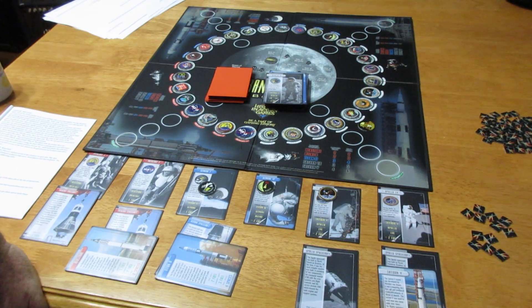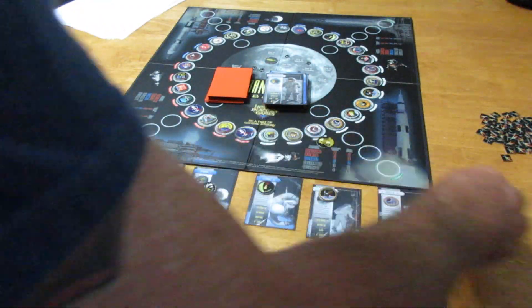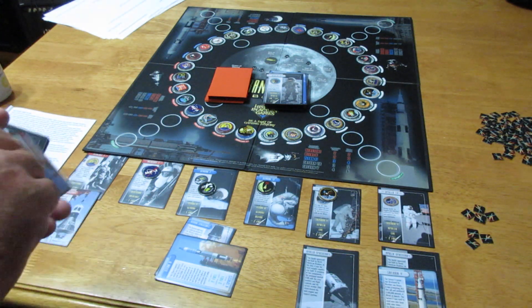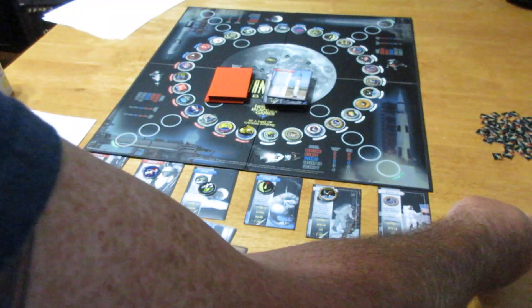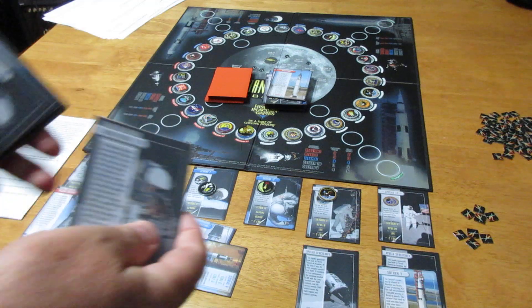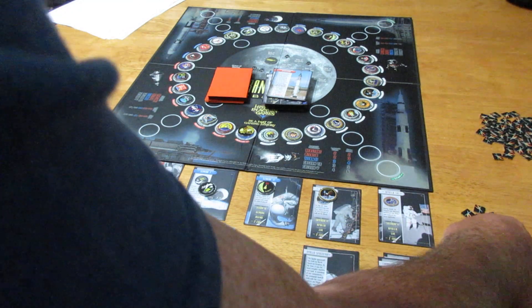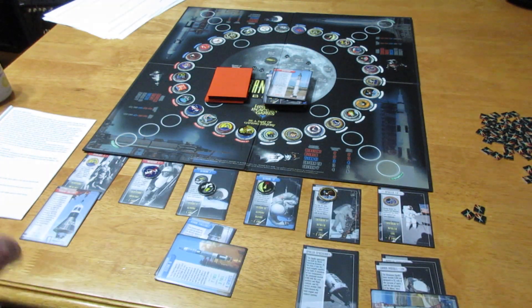I made a poor decision in my launch order and operations. I spend two fuel to move Mercury 2 one, two spaces, then spend three more using the Gemini 7 to complete Mercury 2 — another mission done. I put the equipment in the discard pile and gain one bonus fuel for completing Mercury 2. I've got eight fuel left. I spend one fuel to drop the lunar module for Apollo 14, then four fuel to launch Apollo 14.